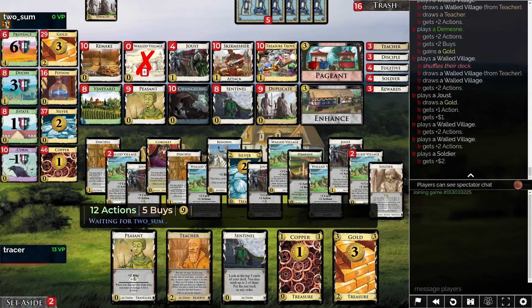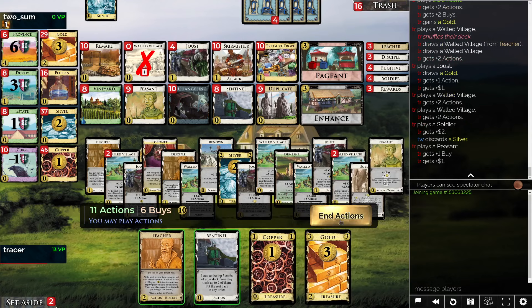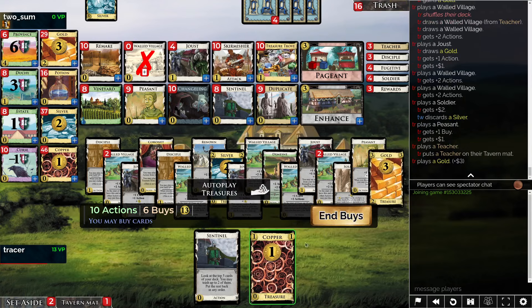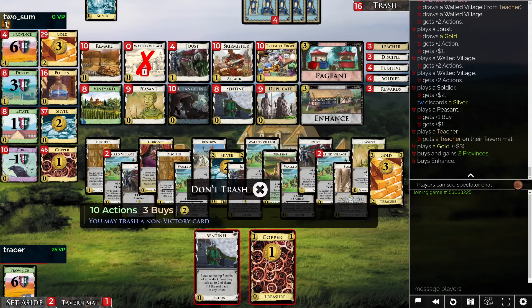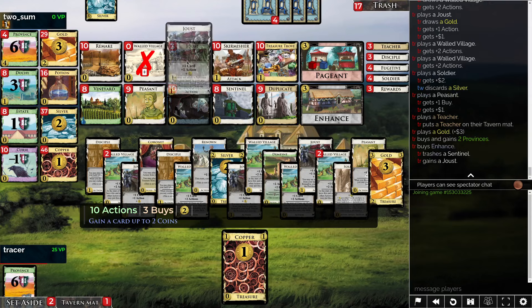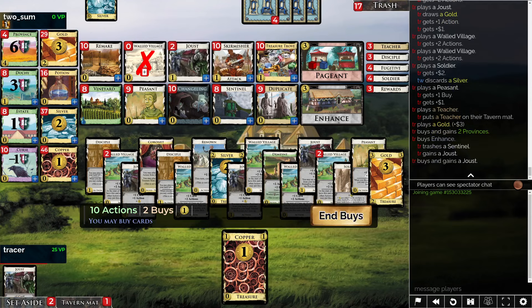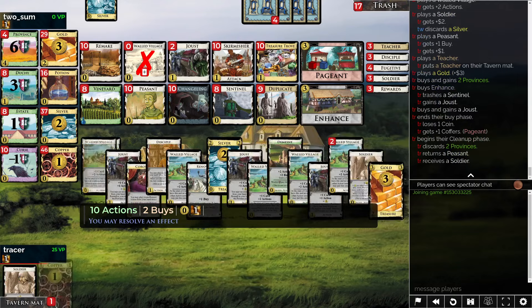Do I need anything more out of this Teacher, or can I enhance it to Province? Do I even need to enhance it to Province? I could put a Buy on something — like Buy on Joust. I'm going to enhance both of these possibly to... just manage this properly. Enhance to Skirmishers — is that actually genuinely the least offensive thing I can buy? Probably. I guess Joust is a little bit better. I don't actually need the Potions. Maybe we just take a Coffer. This can move to Soldier; that doesn't need to move up to Fugitive, and we don't want any more Teachers.